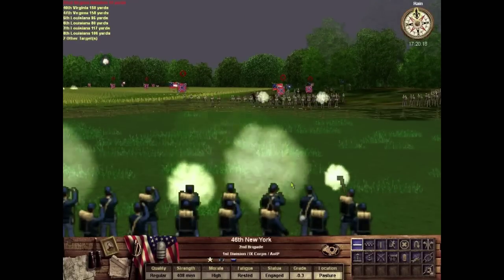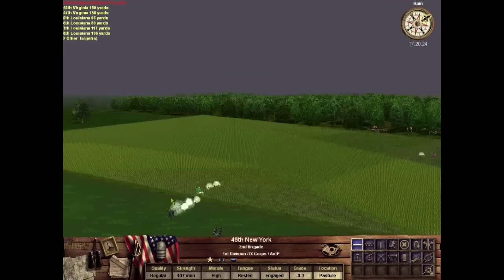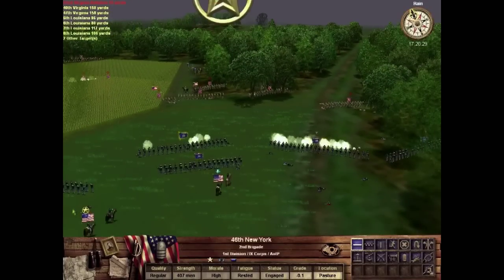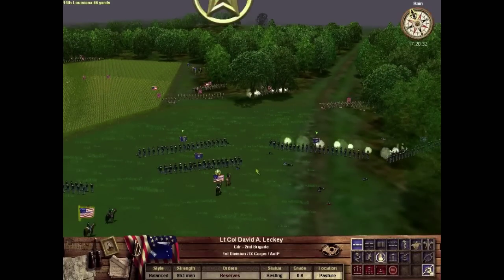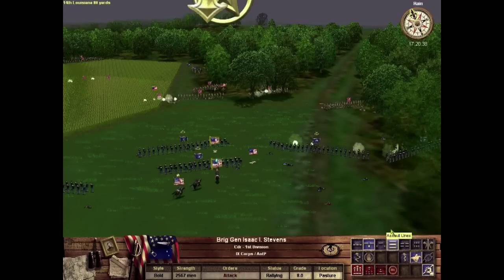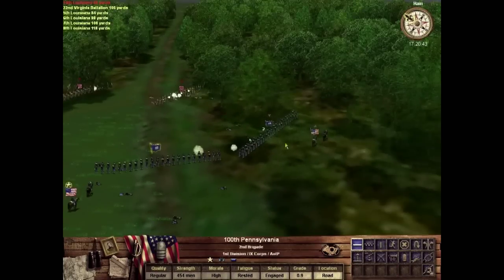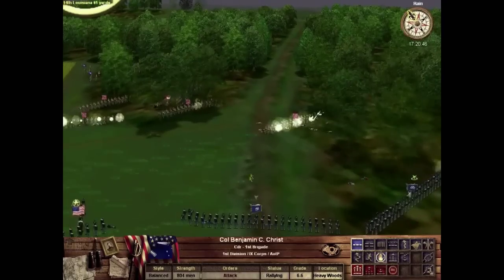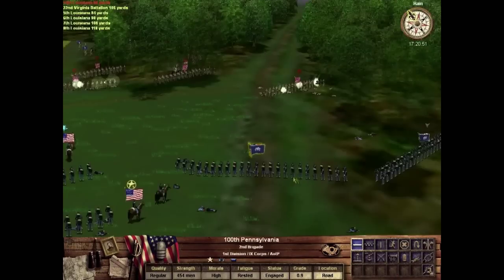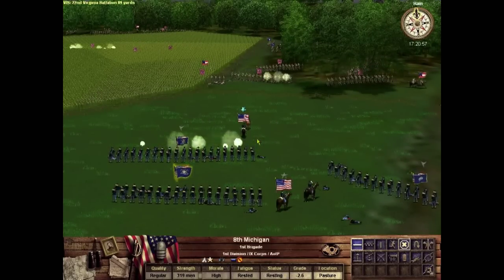I'm not really coming in on the left, so I'm not taking advantage of it like I should. The engagement is pretty hot and intense here. I wonder how accurate this simulation is compared to the real battle, given that this is all taking place during a thunderstorm — it's widely reported that the musketry was not nearly as effective as it could have been. General Stevens is my character. He was killed in this engagement; his son was actually wounded here.